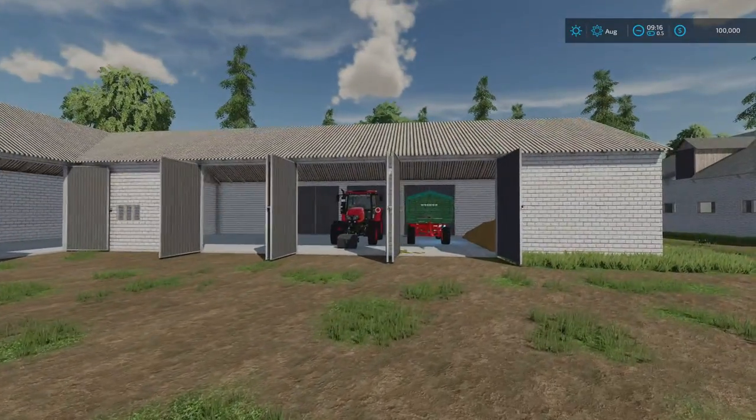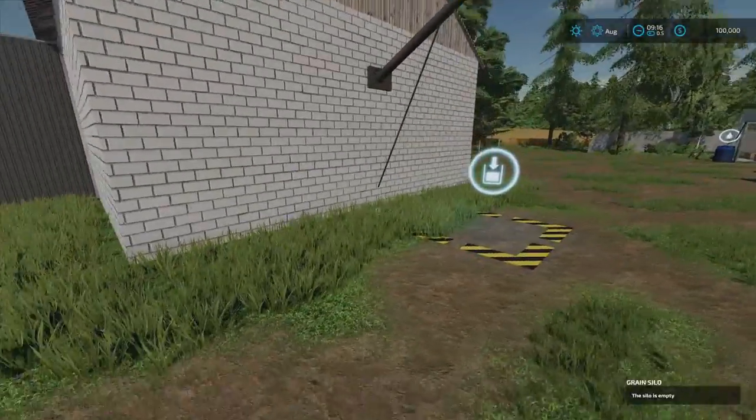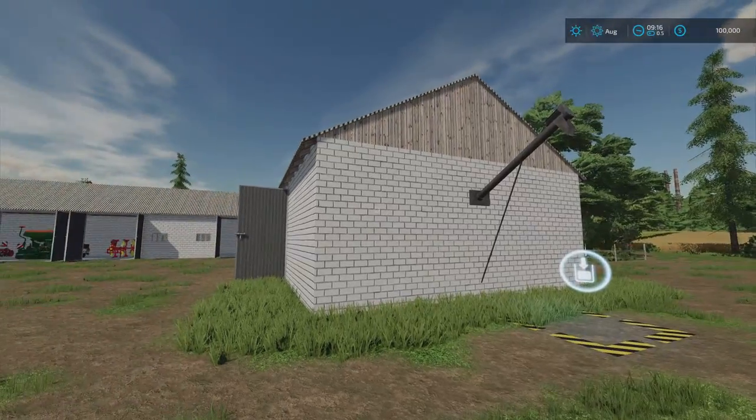If you want these particular buildings and want that more Polish feel, there are plenty of Polish mods in the ModHub, but if you want these specifically, you probably want to start on New Farmer — that would be my advice. We do have a silo. Putting into the silo is done here, taking out is done here. It's a standard grain or crop-type silo — it's not multi-fruit, doesn't do potatoes, sugar, anything like that. It's just pretty standard.